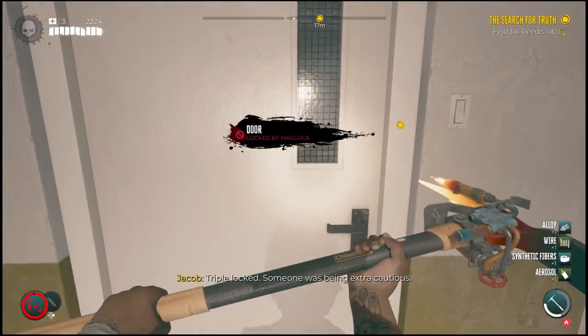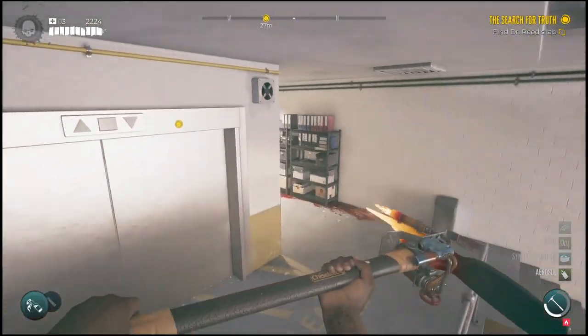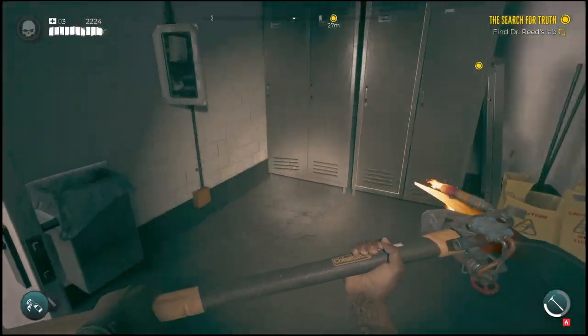Here's the door — you'll notice it says it has a magnetic lock on it. What that means is you have to destroy the electricity running into the door to deactivate the magnets.